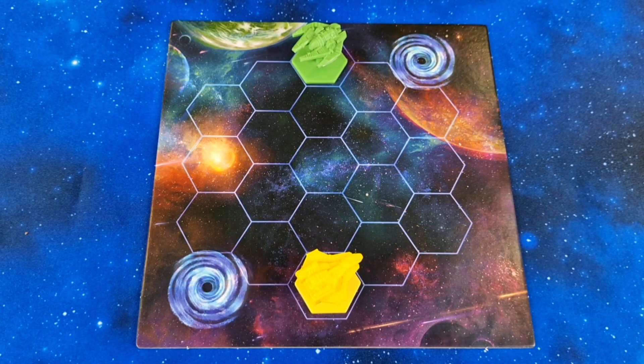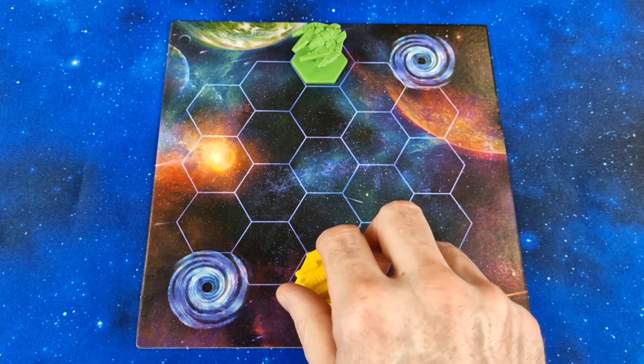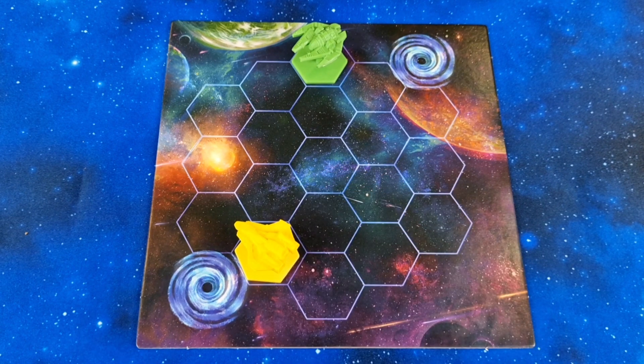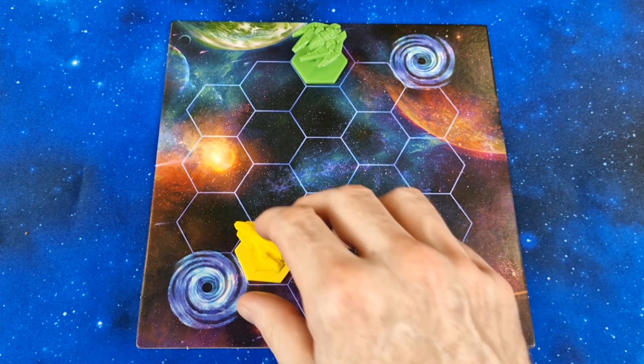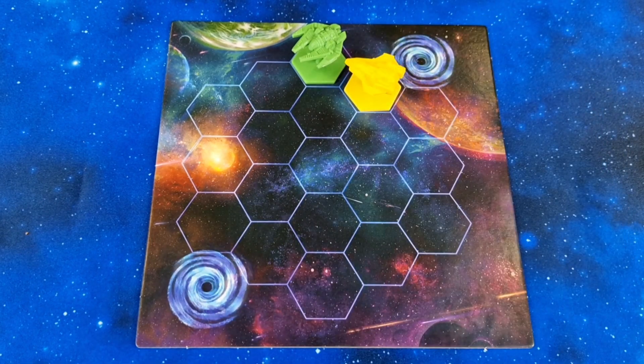The battle map represents a very small area of the cosmos and is made up of numerous spaces. During the game each pilot will be moving around the board and engaging in combat, trying to gain optimal positions to attack. There are also two wormholes present that pilots can make use of to traverse the great void of space.